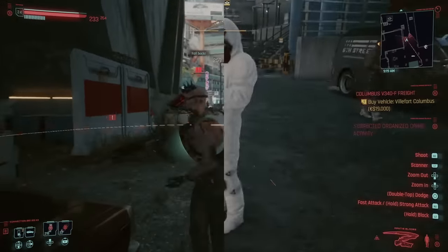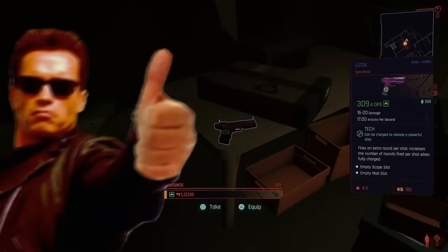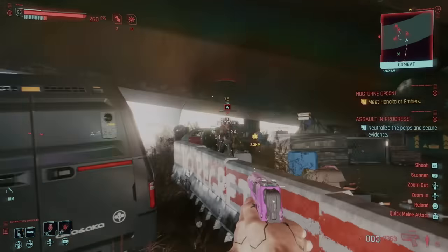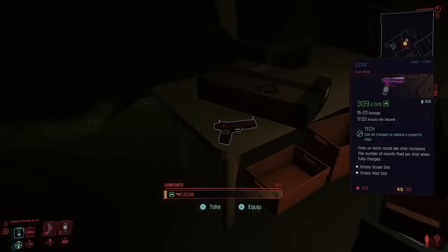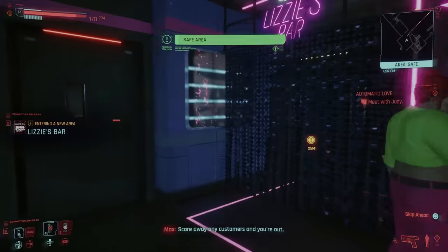Finding both this and the Mantis Blades is basically saving you like $90,000. At number 4 is the Lizzy Iconic Gun. Here is a pistol you get right at the start of Act 2, and it is incredibly good. It will outclass anything you can get early in the game, and can carry you through some pretty tough fights and even just the whole game if you take the time to upgrade it. The Lizzy isn't too hard to find, either — it's located in the basement of Lizzy's Bar in the Kabuki area.